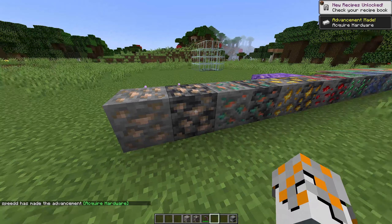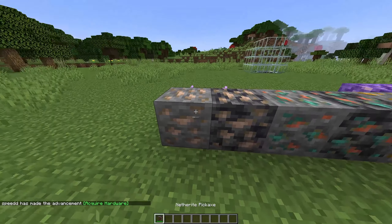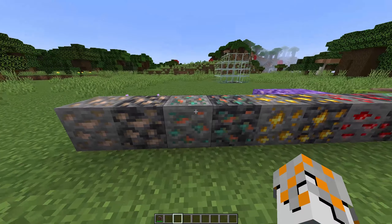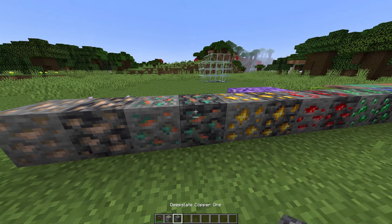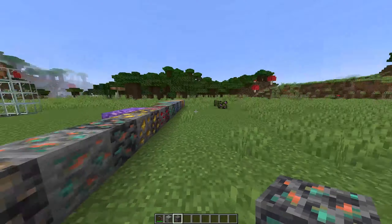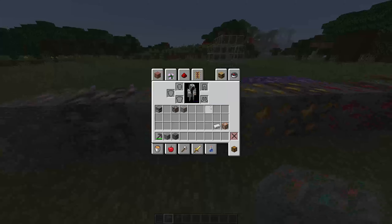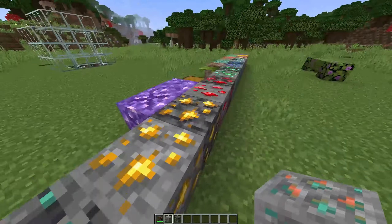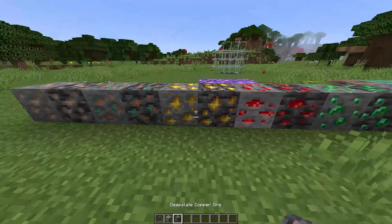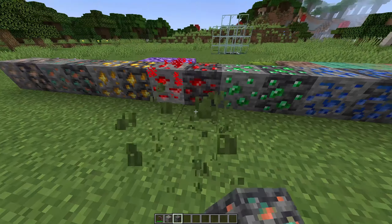You guys saw that as well. We've also got a new ore - we've got copper and deep slate copper. I keep accidentally saying desolate but it's deep slate copper. Copper is actually used to make something I'll show you guys later. We've also got gold, deep slate gold, and redstone.